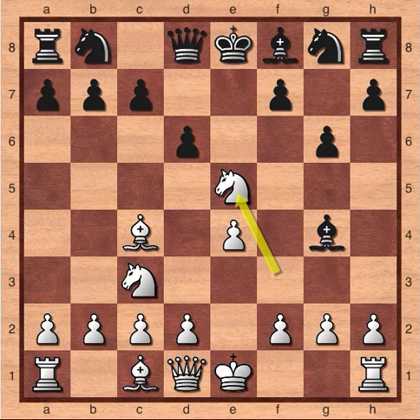In this game, Black made a mistake. Black was thinking that White's move, capturing on e5 with the knight, was a mistake. So Black thought, okay, I'll just take the queen. Now the really interesting part of this game happens, because after Black takes the queen, White has a checkmate in just two moves.